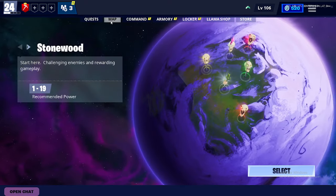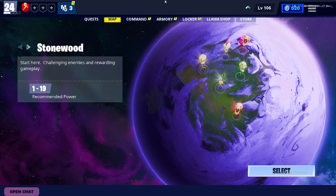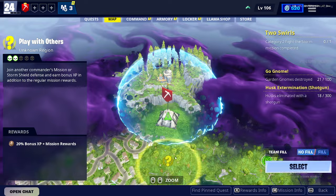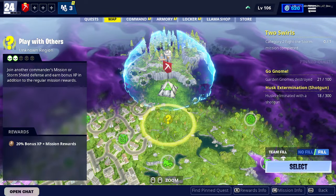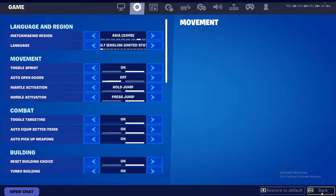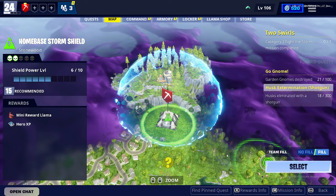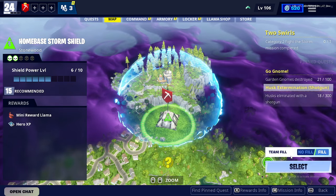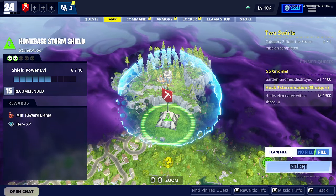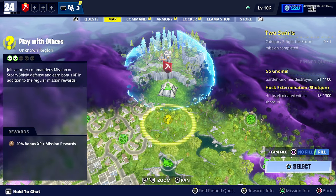First step is to go to Stonewood. For this you're gonna need to find a dead server. You're gonna try all the servers and you can do it with any home base — Plankerton, Canny, Twine Peaks, or Stonewood. But now we're going for Stonewood. Sadly if the home bases are full we can't dupe, but that's not usually the case.